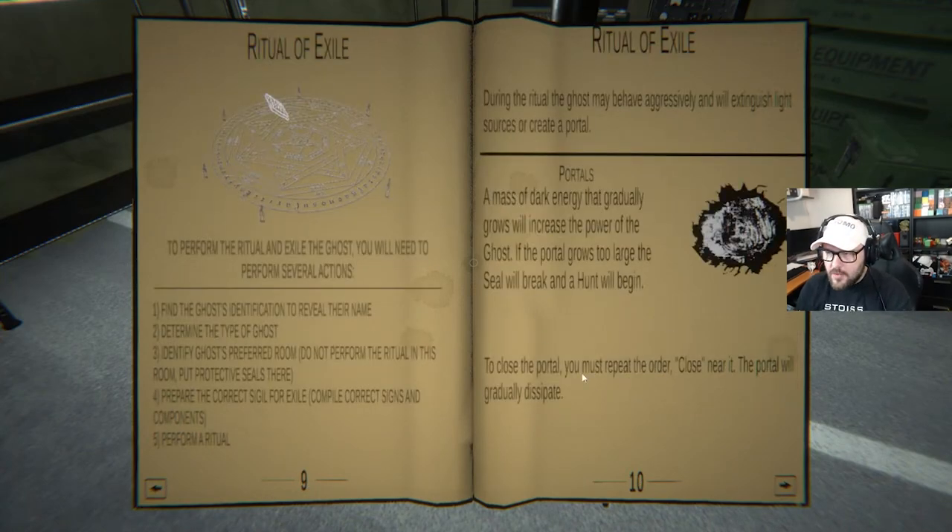After that, you put the ghost into a portal. And as soon as the ghost is in the portal, you say 'close, close, close, close, close' until it is fully closed.